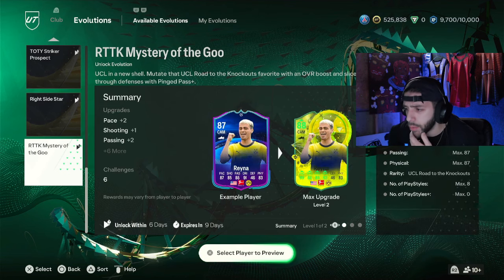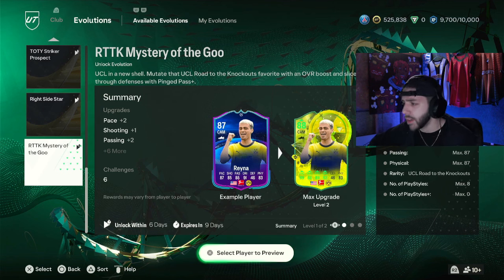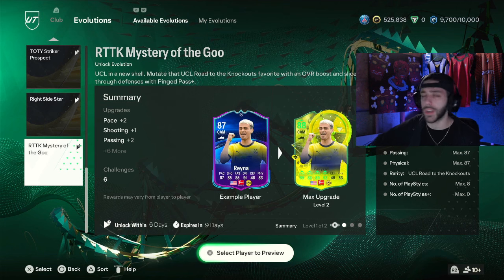We see Reyna as the example here. I think it was an objective card — he had to grind it through a game plan. So we have requirements: overall is max 88, pace is max 93, pass is max 87 as well as physical. Has to be a UCL Road to the Knockout card. Playstyle has to be a max of 8, and no playstyle pluses on it. So I think it limits to like 12 or 13 players.